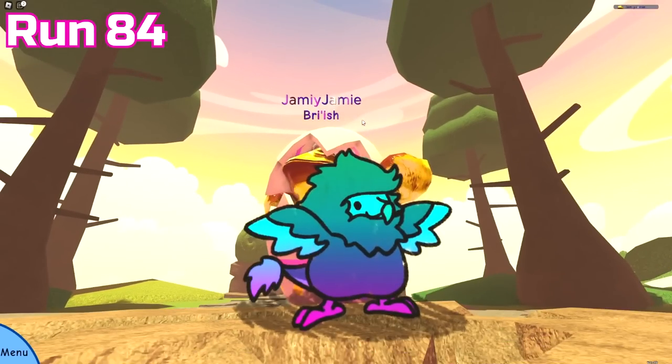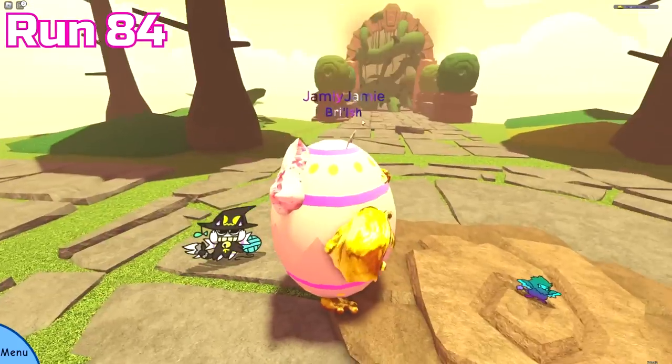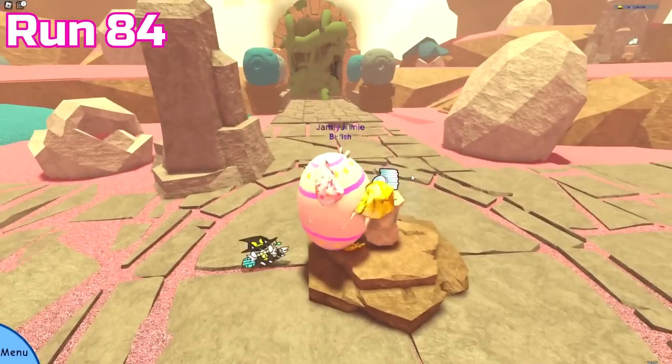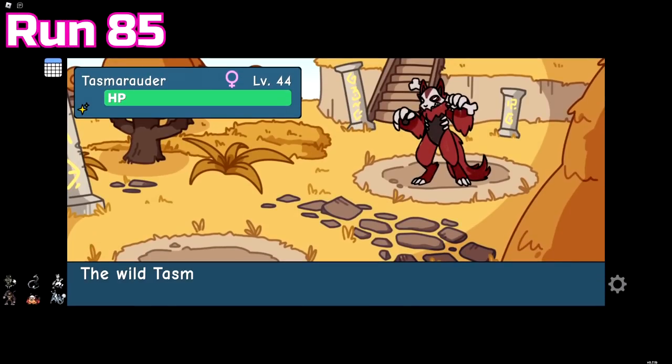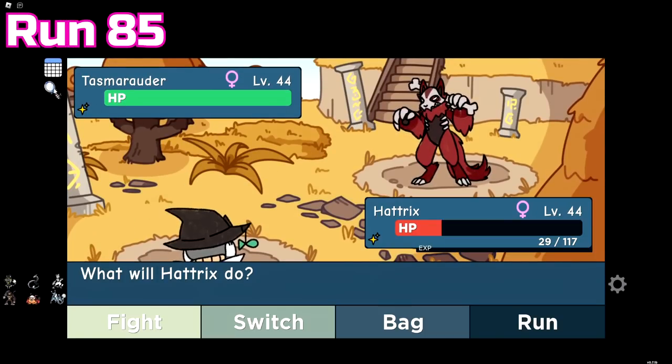Run 84 gave us an Easter tint tiny Dodo-tall, and we also passed 7,000 overall Easter coins. The last few runs have just been pretty disappointing. Run 85 gave a misprint Taz Marauder and that was it — I'm just pretty unlucky right now.